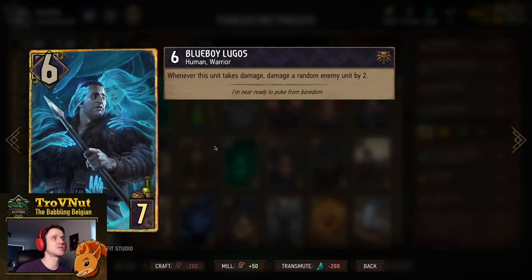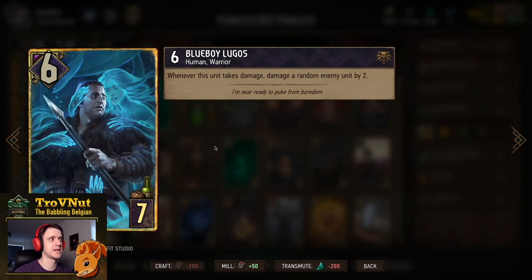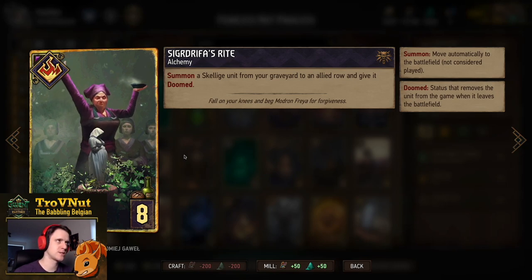Blue Boy Lugos is 6 power for 7 provisions. Whenever this unit takes damage, it deals 2 damage to a random enemy unit. Normally this gives a maximum of 10 damage, but we also have many ways to heal Blue Boy Lugos back up to 6 — meaning you could technically keep this going indefinitely as long as your opponent doesn't permanently remove him.